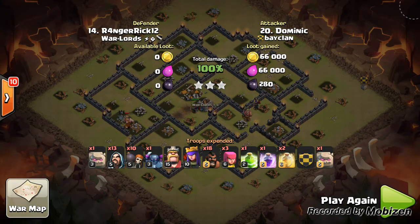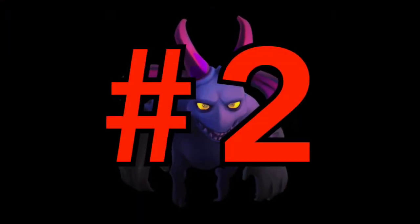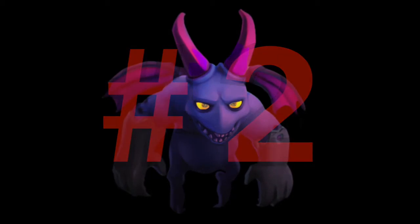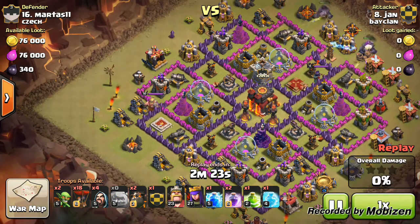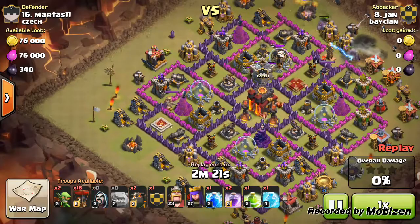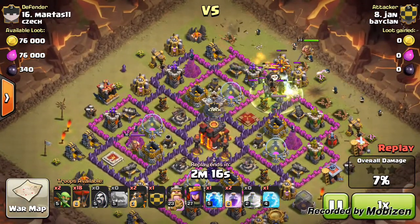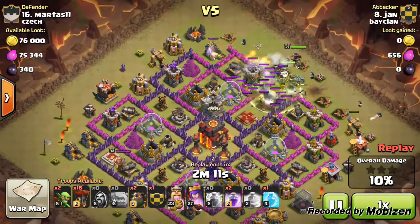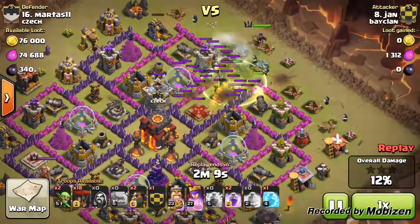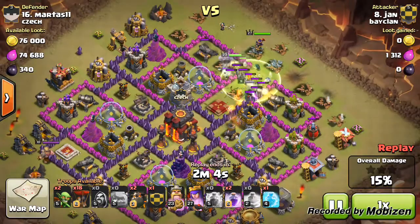Coming in at number two we have Jan, our number eight attacking their number 16, coming in with the hybrid GoLavaLoon. Their number 16 was a town hall 10 — this was a 25v25 war and we were not unfairly matched, but they had 16 town hall 10s compared to our eight. Anyway, getting back to the raid, he puts the golems down quite centrally so they take out that first air defense sitting on the outside.